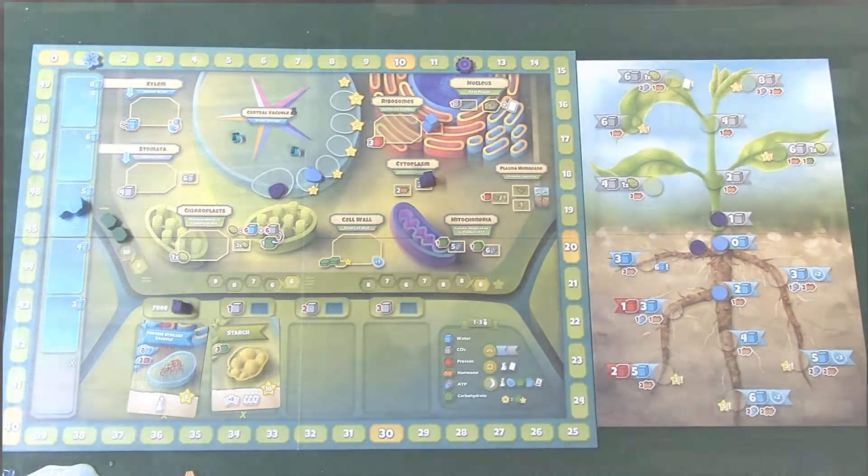And that, folks, is Cellulose. My final thoughts: this game is kind of a sequel to Cytosis, which we have and I love. I'm a big fan of Genius Games — I love the way they do their games. They take games based on science and biology and make them into really, really good games. You've probably played some science-based games that weren't very good, but Genius Games has done a really good job turning science and biology topics you can teach in class into really great games.